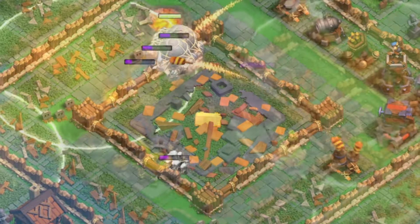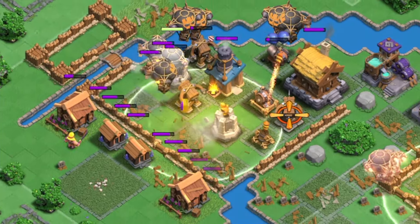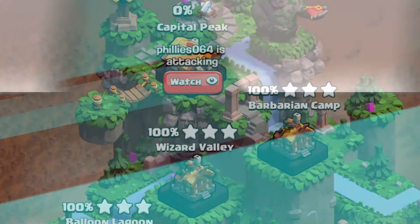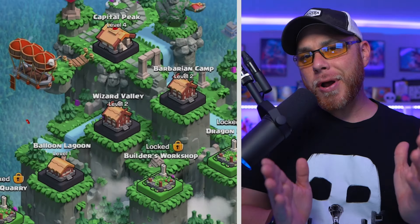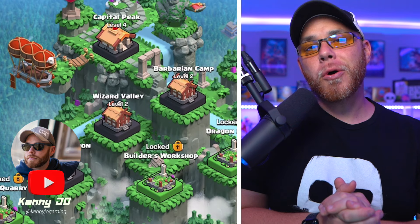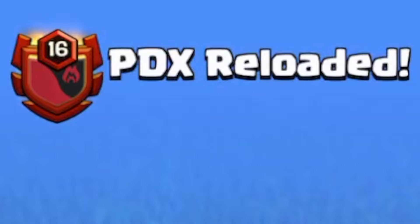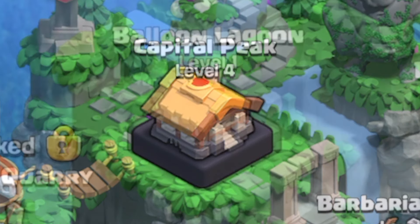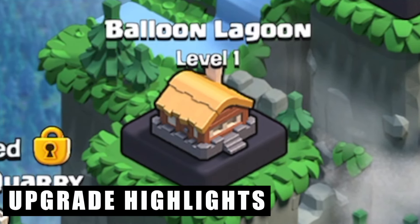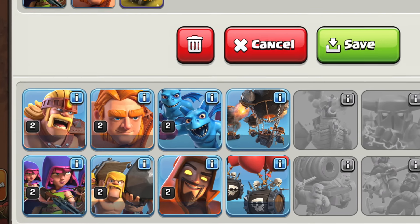In today's video, we're going to show off the best three Capital Hall 4 attack strategies in the second ever Raid Weekend. My name is Joe, welcome back to the show. The second Raid Weekend is well underway. This past week, Paradox Reloaded was able to achieve Capital Hall Level 4. With this new level, the Balloon Lagoon District was unlocked, along with the brand new Rocket Balloon and Skeleton Barrel options being added to our clan's army lineup.